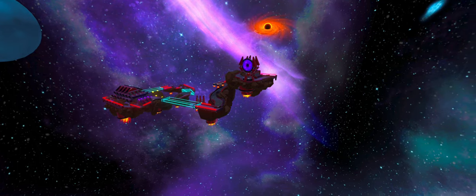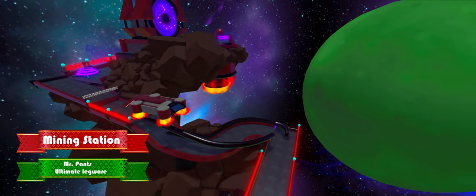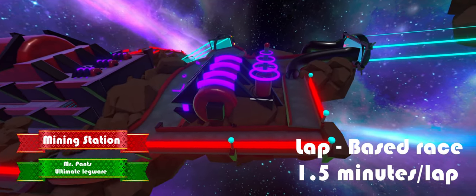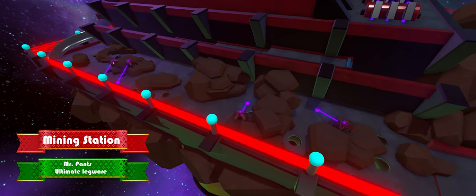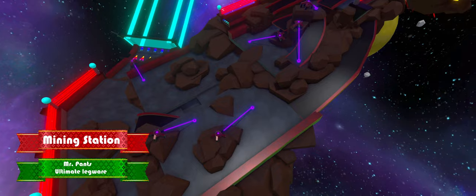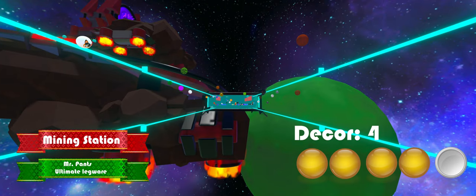The next track is going to be Mining Station, again by Mr. Pan's Ultimate Legwear. This is a lap-based race with approximately 1.5 minutes per lap. This map is based around a space station, featuring mining robots, zero gravity fields, and spaceships. The whole map looks absolutely stunning, giving it a 4 on décor.